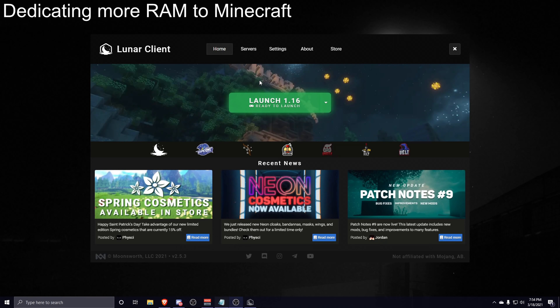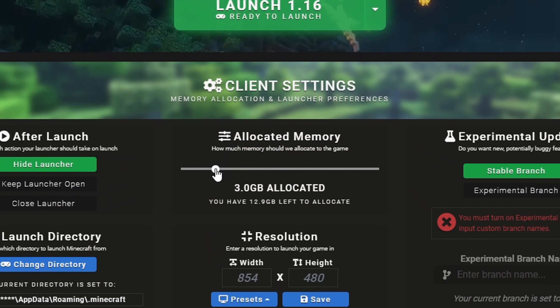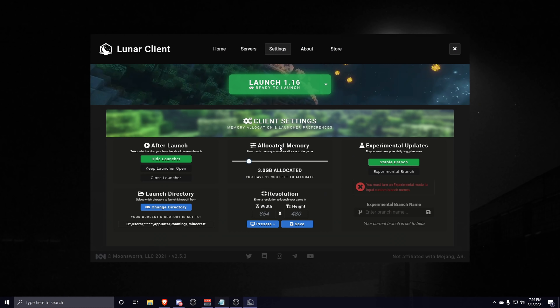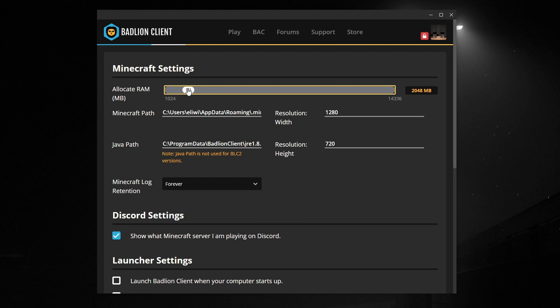The next thing is increasing how much dedicated RAM you allocate to your game. In Lunar Client, click on Settings and then Allocated Memory, and increase the slider. Don't max it out — you typically don't want over 3GB of RAM dedicated to Minecraft. Most of the time Minecraft doesn't even use above 2GB. The exception is modded Minecraft like Feed the Beast. In Badlion Client it's a similar process under Settings. Note that 3072MB is roughly 3GB. For the vanilla launcher, go to Installations, three dots, Edit, More Options, and change the Xmx value in JVM Arguments.